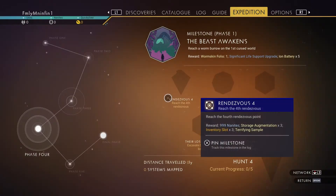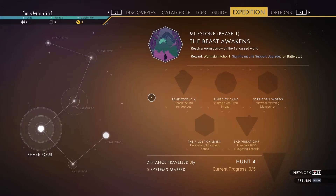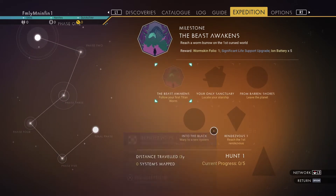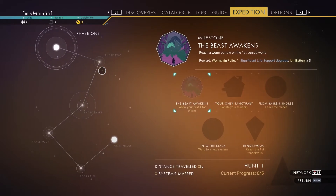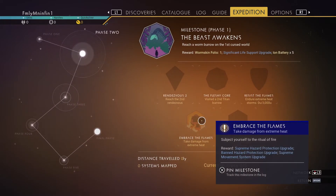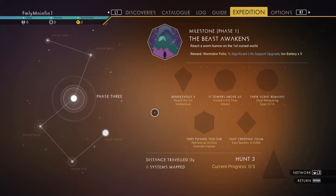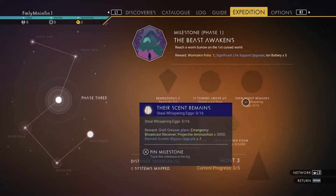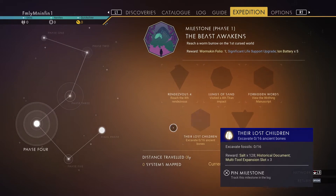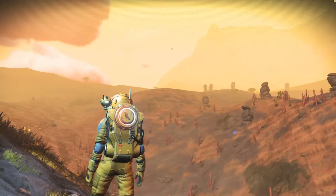Alright, let's take a look at what we've got going for the expeditions. Excavate ancient bones — I think we can do that, I wonder if they're gonna be on this planet. Phase one: locate my starship, warp to a new system, follow your first titan worm — holy cow. Endure extreme heat storms, take damage from the extreme heat. Also: whisper egg — that sounds dangerous. Phase four: their lost children, excavate ancient bones. All those seem pretty simple.